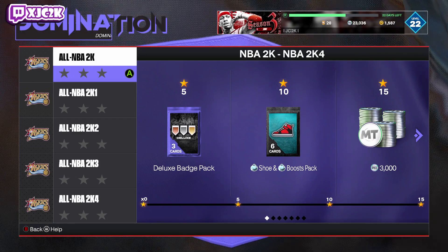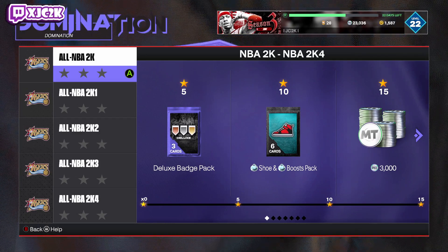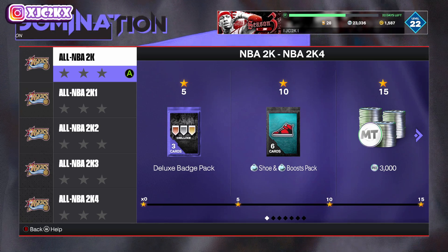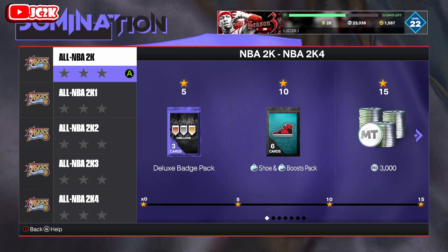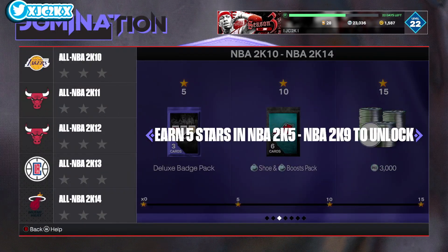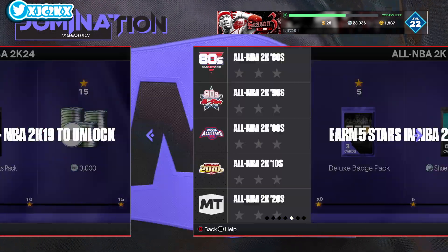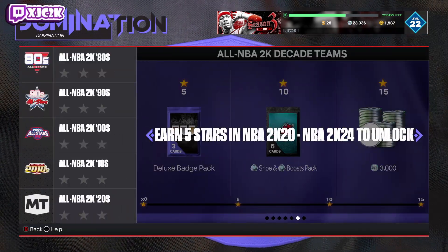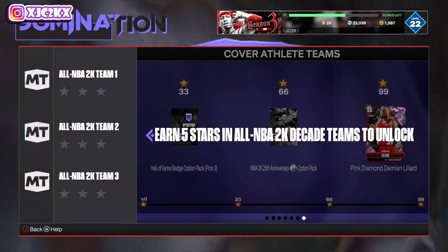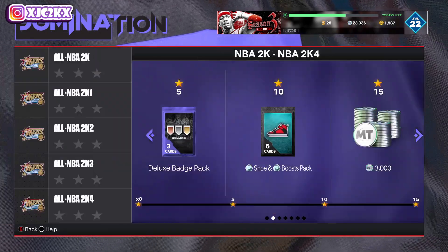So, 33 games as all dominations are. You get division rewards at 5, 10, and 15 stars in each division and you'll want to play on All-Star difficulty. The way it's broken down is it's all NBA teams by year — a lineup of cards that were great in that 2K. At the end there's a division of all-NBA decade teams and then three all-NBA 2K teams.